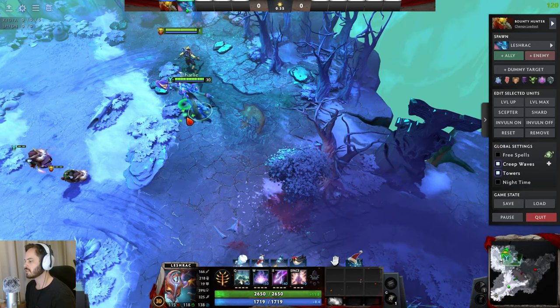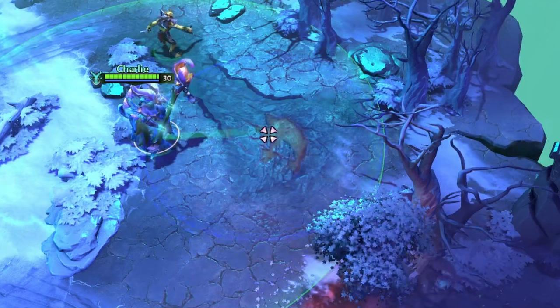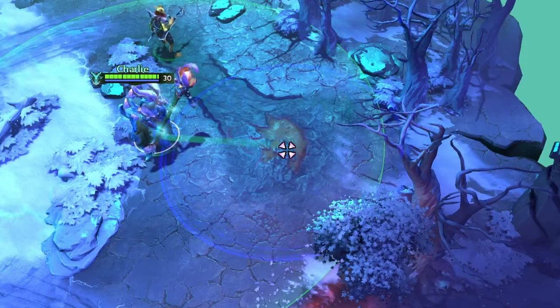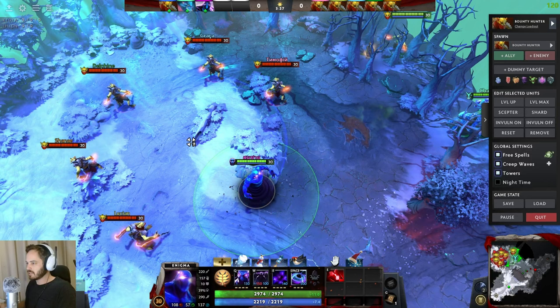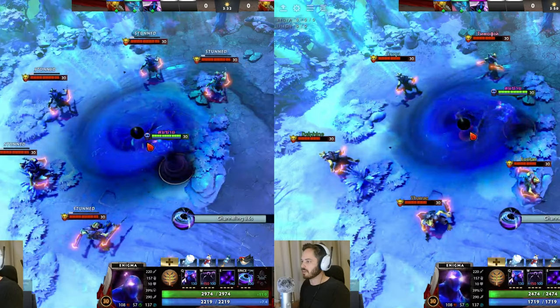Demonstrating the AoE bonus with Bloodstone: without it, max level Split Earth does a certain radius, but with Bloodstone the radius is significantly larger. With Bloodstone, the Black Hole radius makes it much easier to get a five-man black hole — that's actually a huge radius that could make a real difference in teamfights. Really cool.